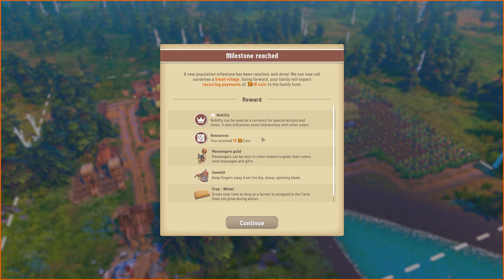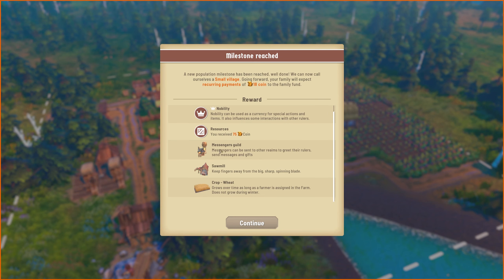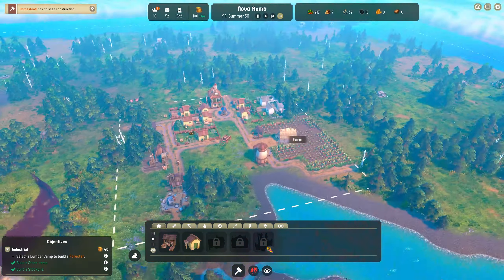I'm getting taxed the more I expand. Nobility can be used as a currency for special actions and items and also influences some interactions with other rulers. You received 75 coin. I now have a messenger's guild - messengers can be sent to other realms to greet their rulers, send messages and gifts. A sawmill - keep fingers away from the big sharp spinning blade, but that's a tier two processed material. And now we can do a new crop: wheat grows over time as long as a farmer is assigned in the farm. Does not grow during winter.